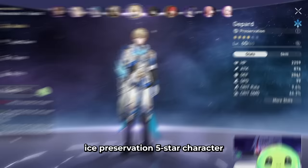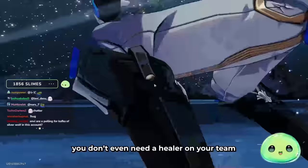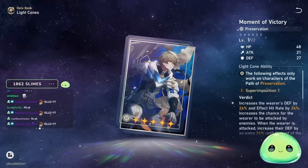Let's talk about Jepard after the showcasing we just did for the Chaos Hauls. Jepard is your Ice Preservation 5-star character. He gets overshadowed very early on due to Fire MC, but as you just saw, Jepard is a phenomenal tank when you build him with defense — you don't even need a healer on your team. You can stay alive and keep your whole team alive. Let's move over to the Light Cones and talk about recommended ones for Jepard.